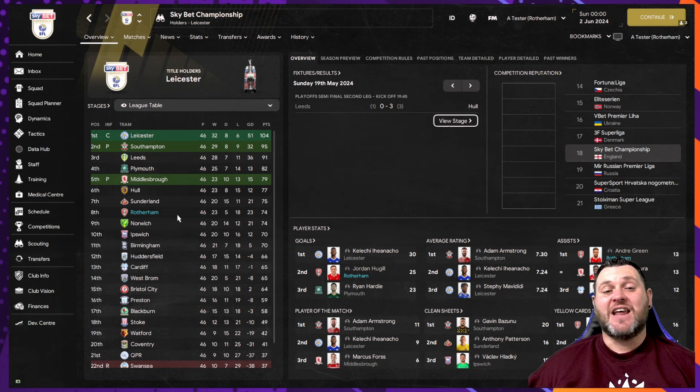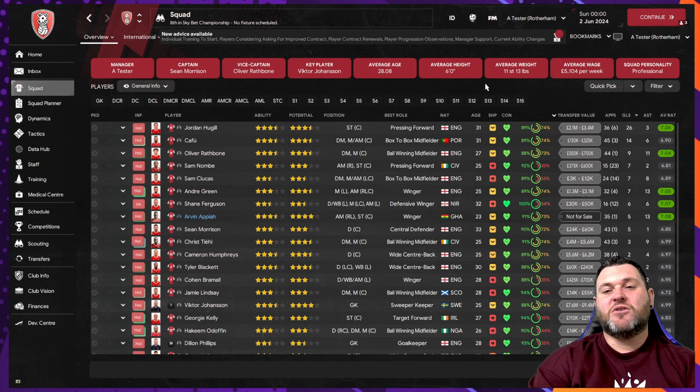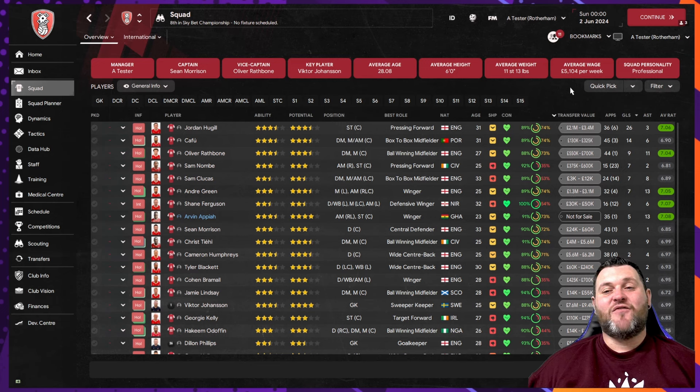That isn't too bad considering that Hull got into the playoffs finishing on 77 points — a few more wins and Rotherham might have been pushing for a playoff place. Jordan Hugill got 25 goals, Andre Green finished as the top assister in the league with 13, and Humphreys led the yellow cards with 16. In the squad: Hugill 26 goals and 3 assists, Cafu 14 goals and 6 assists, Rathbone 9 goals and 11 assists, Andre Green 13 assists and 7 goals, Apaya 13 assists and 5 goals, and Christ Tiehi 9 assists and 3 goals.